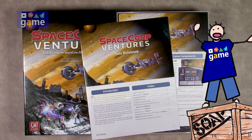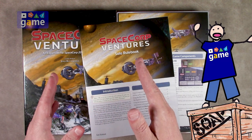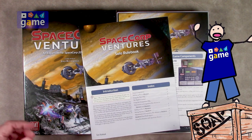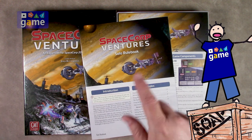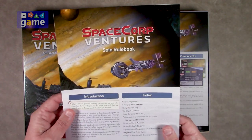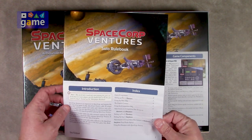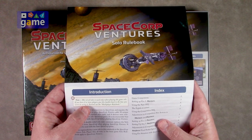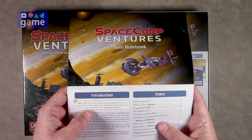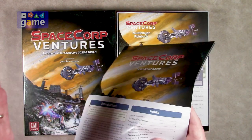More companies should follow that example, or at least in one section for setup include the variants for solo versus multiplayer. SpaceCore Ventures does it right and everybody should follow their example. In fact, the solo rulebook literally says: 'This set of rules is used only when playing the game solo. If you have two or more players, put this booklet back in the box — you won't use it. Instead, use the multiplayer rulebook.' Boom. Way to go. Either have two rulebooks, or at least have one rulebook that covers all player counts.